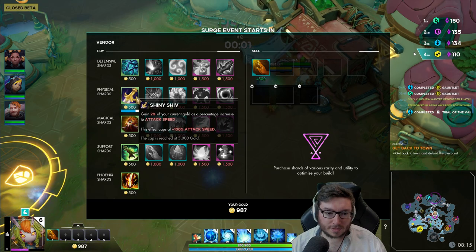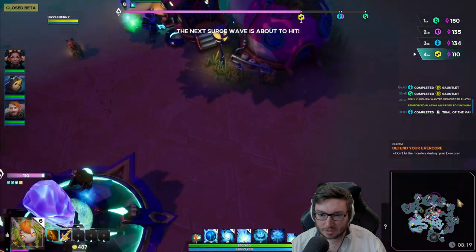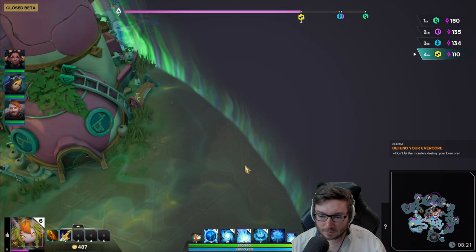I'm going to grab this attack speed physical shard. Usually the tank and the healer go onto the double portals.